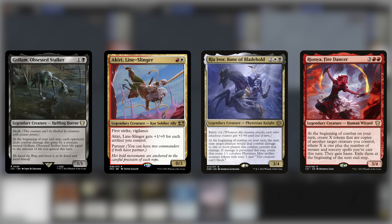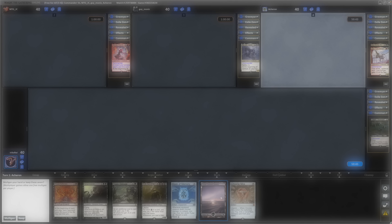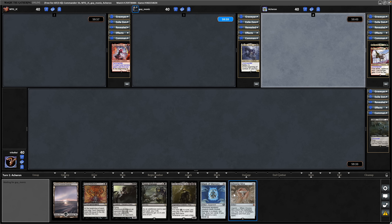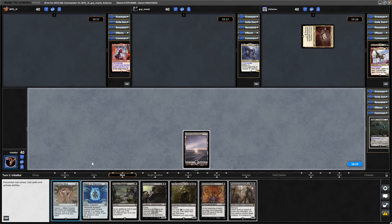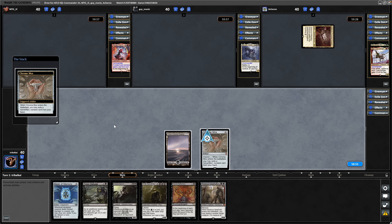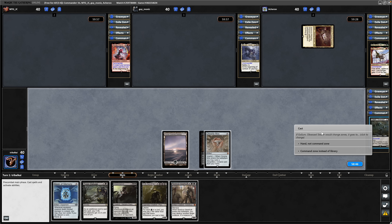Gollum Obsessed Stalker vs Partners Akiri and Ikra Shadiki, Ria Iva and Rionia. We've got a Turn 1 Commander but no other mana really. Mask of Memory could help us here, so I'll risk it - we do really want to get this Commander down on Turn 1. Just a tap land from the partner player. We trot into an expensive Noxious Gearhulk, unfortunately, so maybe get rid of that. Getting rid of the Wound Reflection probably makes more sense. Chrome Mox triggers when it comes into play - put a Wound Reflection underneath that, and we can cast ourselves a Gollum.